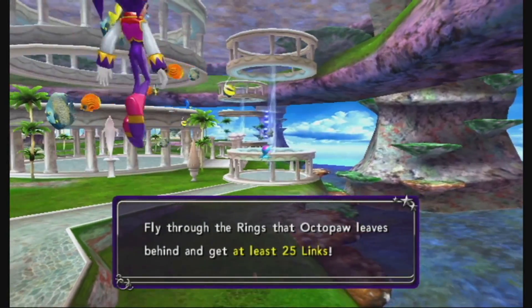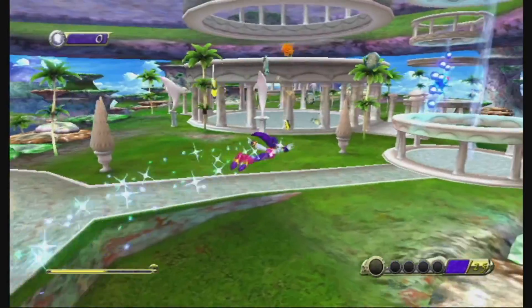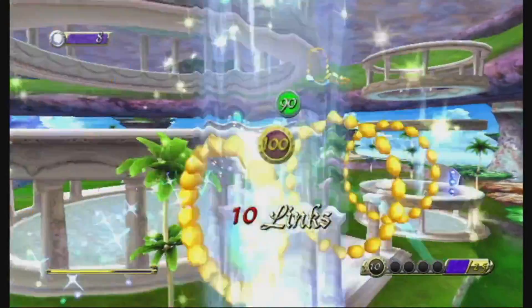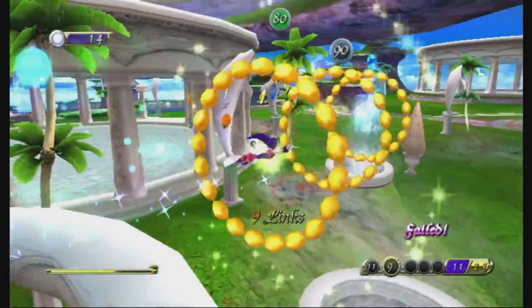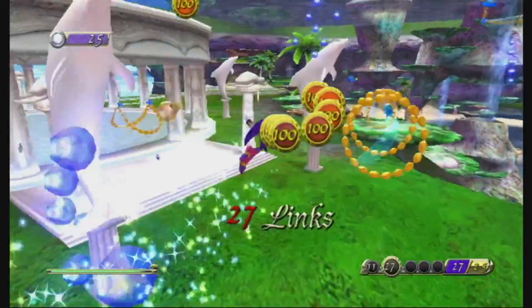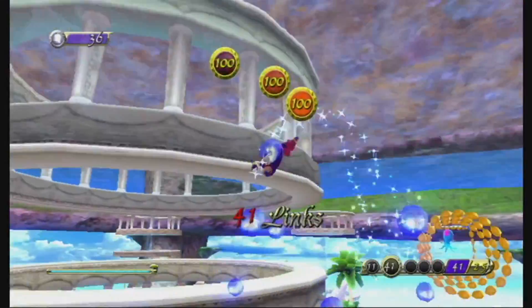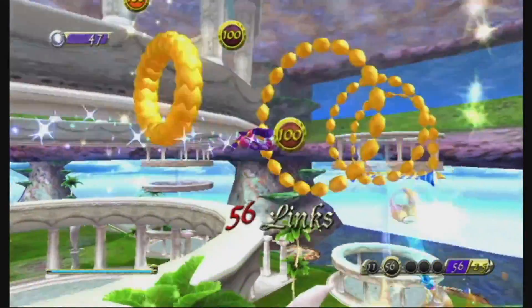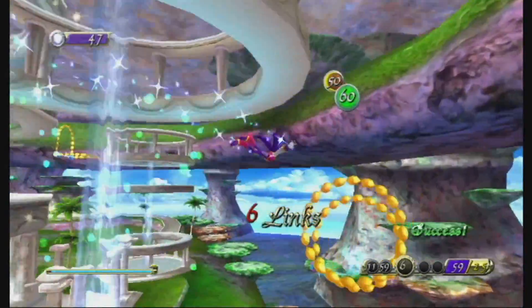We're going to have to fly through the rings that the Octopod leaves behind. In this level, you're going to have to get at least 25 links. One of the dream drops should be hidden around here somewhere. First I'm just going to have to get 100 links, and then I'm going to have to find that dream drop.